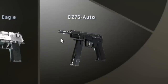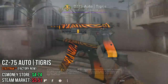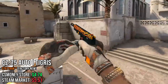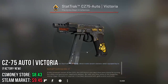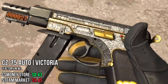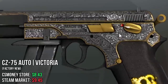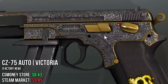Next up, we have the CZ75. The first one I chose is the Tigris. Orange is my favorite color, and I think this faded gradient effect is really nice — it's kind of like a cheap Tiger Tooth. The next one I chose is the CZ Victoria. This one has a crown and a StatTrak, so maybe a bit out of budget. Within the budget, you're looking at a non-StatTrak Factory New, but these details in the engraving for being under 15 euro, I think that is really worth it.